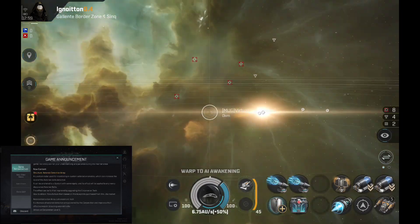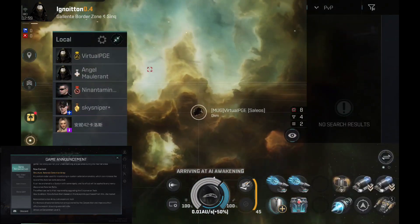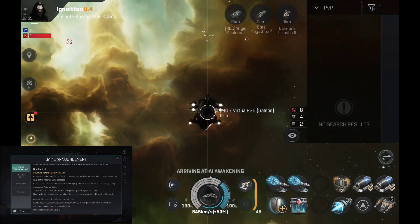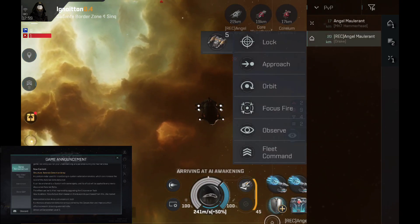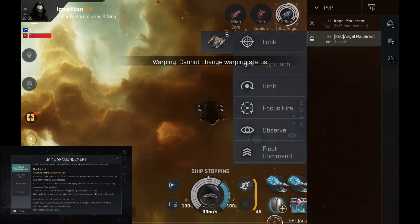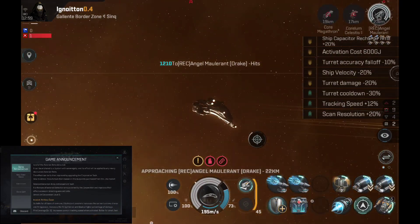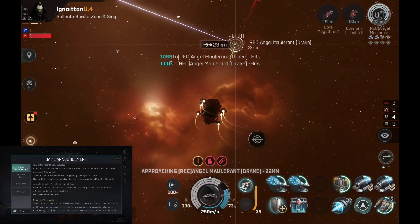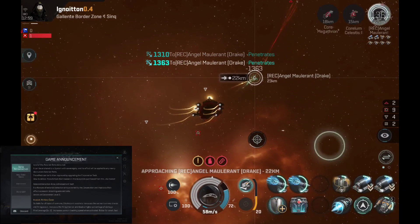New content: Structure Asteroid Detection Array. A quantum radar used for monitoring in-system asteroid anomalies which can increase the level of the asteroid belts detected. It can be anchored to a system with sovereignty and its effect will be applied to any newly discovered asteroid belts. The effect can be further improved by upgrading the corporation tech.